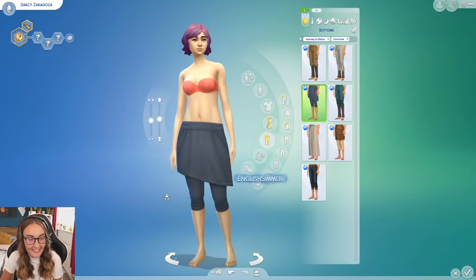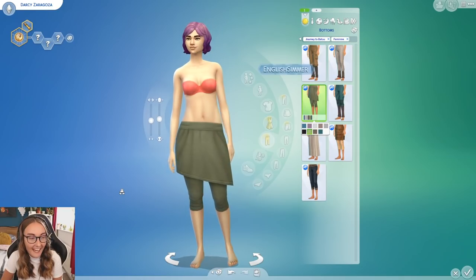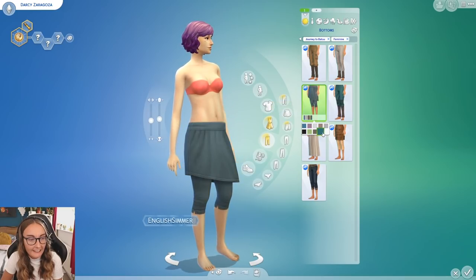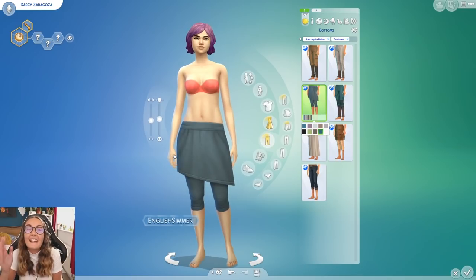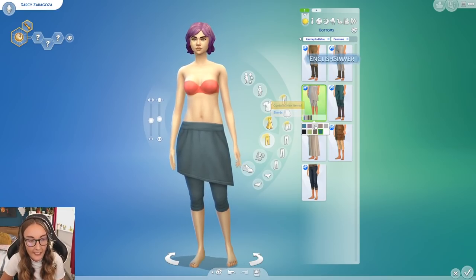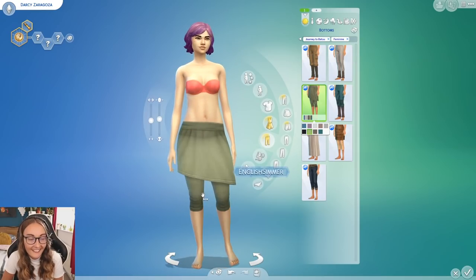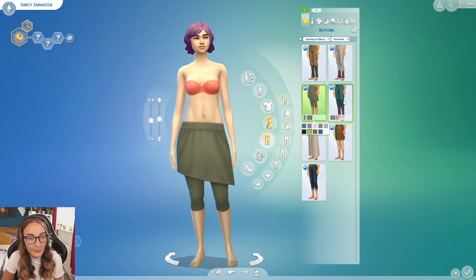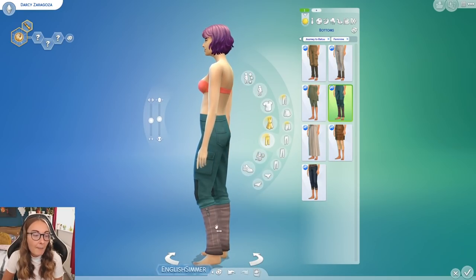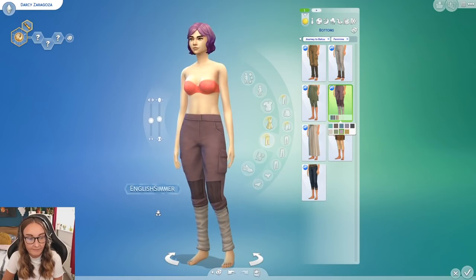The skirts and jeans combo makes a comeback — I thought we got rid of this in Eco Lifestyle but no, it's back again. We have this asymmetric cut skirt with little three-quarter length leggings underneath it. I get it — if you think about it in the Star Wars universe, people are very active, there's a lot of walking, a lot of fighting and lightsabers, so I understand the usability of this item. But that's not to say I like it. This is not for me.